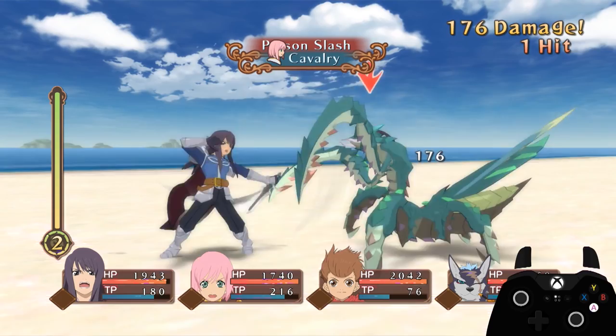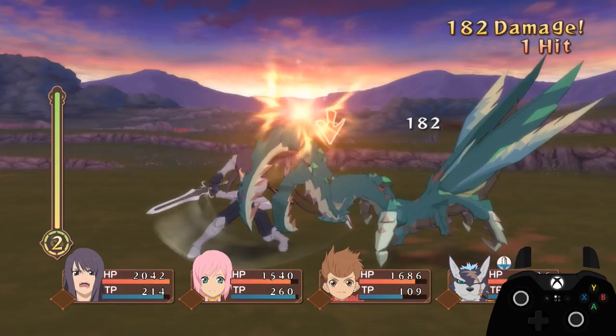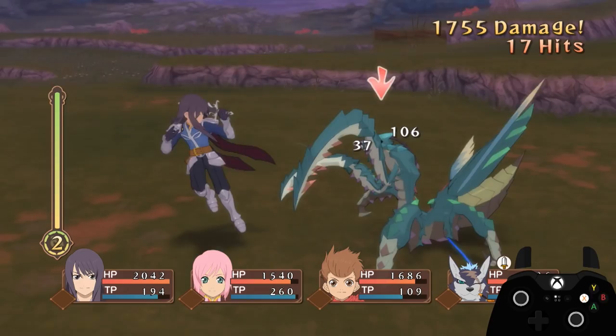Tap the attack button during the backstep to combo into an art. This one takes a bit more practice than the others and is not as useful as it seems, so don't get discouraged if you're having trouble learning it.